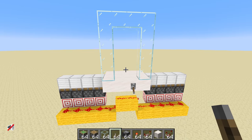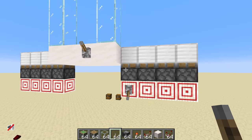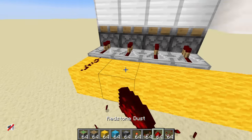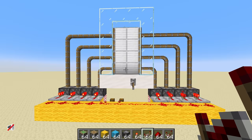Nothing has happened. Absolutely zero things have occurred. Let's make sure that they work individually. They don't work individually — it turns out they have to be powered directly. That is absolutely fine; I was trying to be far too fancy with my target blocks. Now that we've got repeaters, goodness gracious me...